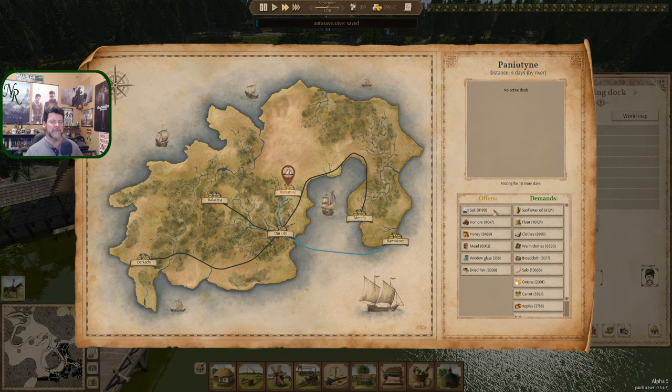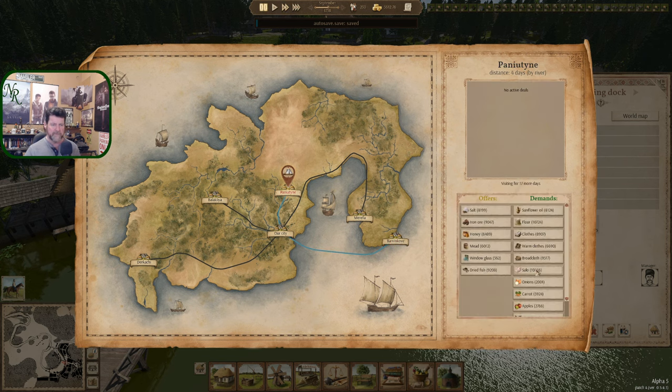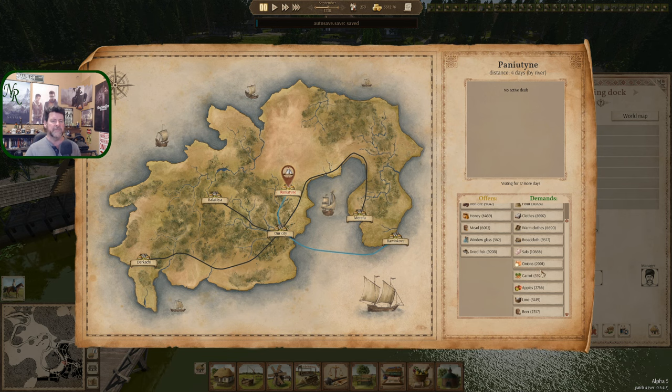Sell — no. Buy salt, iron ore, honey, mead. Mead we were fine last time. And that's right — you're done, aren't you? You're done. I forgot to buy the booze from you. You only have mead.